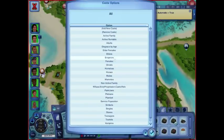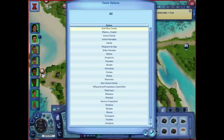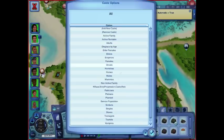Adding a new cast is as simple as going in here and typing a label — like 'new cast' or 'nerds' — and you can go in and set it so that they always have computer whiz, etc. But I'm not going to do that right now. They end up on this list, and you go ahead and adjust them through the list. All of these others — mummies, non-active family, plumbot service, singles, teenagers, vampires — were all already preset. I literally only added the five that are required for the town.